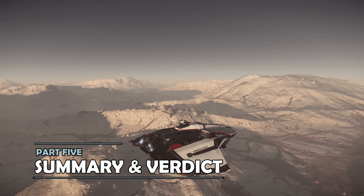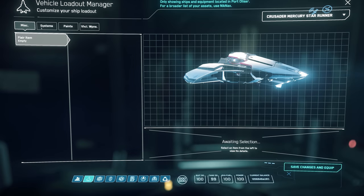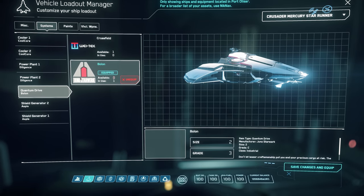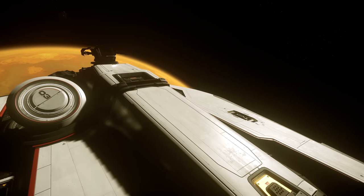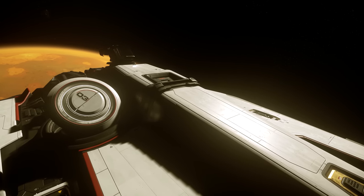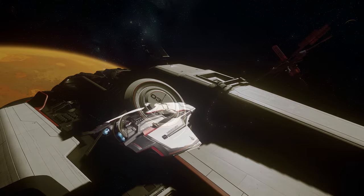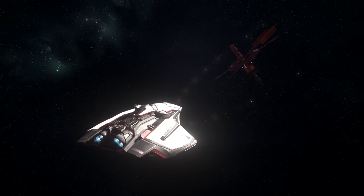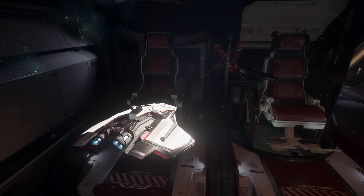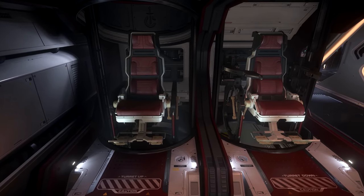In terms of loadout changes, the only thing I'd swap out from stock would be the quantum drive, to put in a Crossfield or similar. The rest of the stock gear actually holds up fairly well, although if you're really min-maxing you might want to throw some upgrades here and there. For many players, myself included, the aesthetics of the Mercury Star Runner will really warm you up. The black and white motif and asymmetrical profile look great from the outside, and inside the Crusader Industries style makes the space feel functional but also somehow homely.